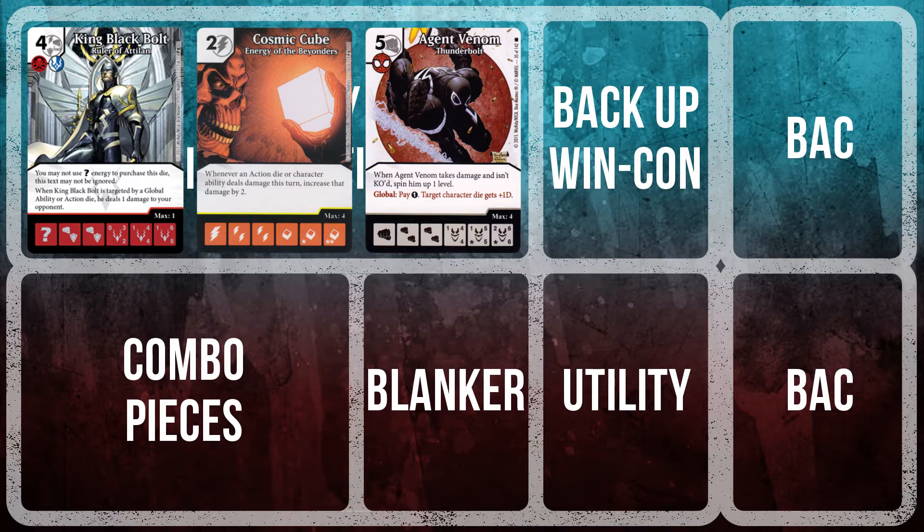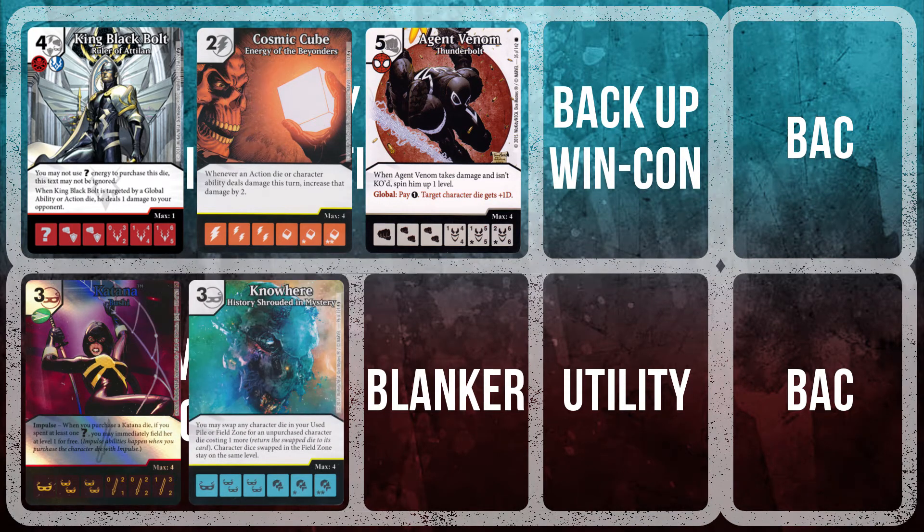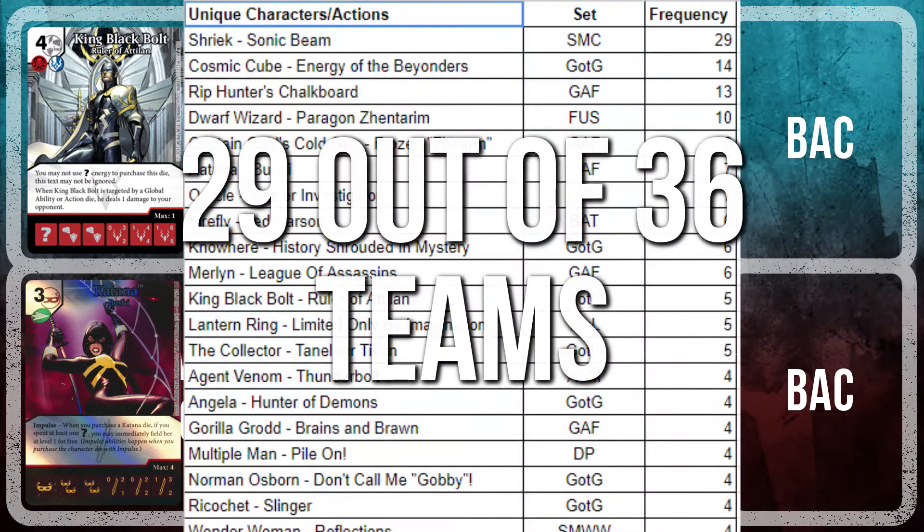We get King Black Bolt via the Nowhere package, featuring Nowhere and Katana. Katana's impulse ability allows her to come out on turn one, and a turn two Nowhere buy and prep means you're getting to King Black Bolt by turn three. Blanking is absolutely necessary on this team with our win condition being so razor-focused on one character, and for this I chose Shriek — as did most who entered the tournament. Shriek was found on 80.5% of teams in the tournament.